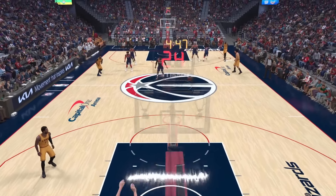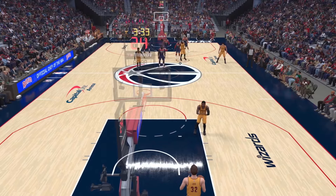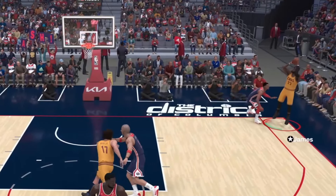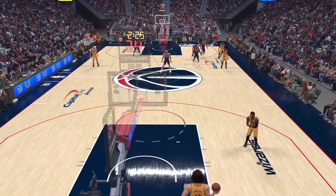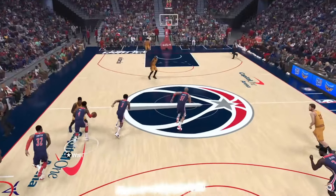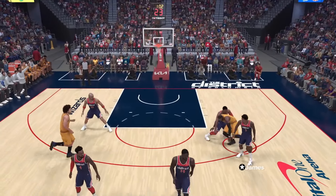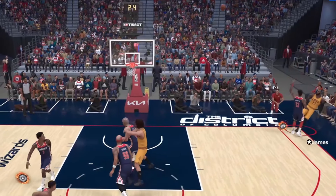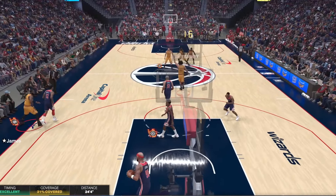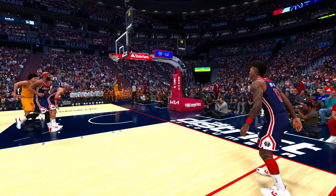LeBron stepped back for three and drilled it, but it wasn't a fadeaway so we're not counting it. We need to throw the ball full court and have LeBron hit a fadeaway — he's hitting these threes but they're not fadeaways. After several failed attempts, the pass is actually slightly perfect, he spins LeBron in the corner for three — banks it in. Thank you Lord.